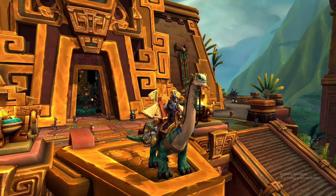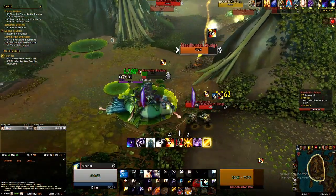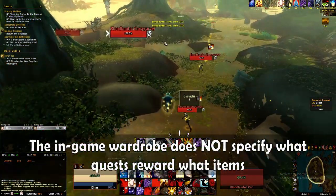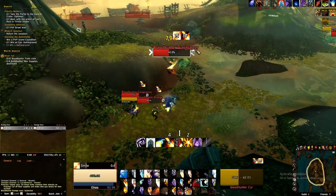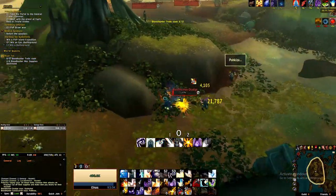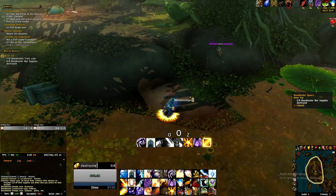If you're looking to save some gold, you can go after items that are rewarded from completing quests. Sadly, the Appearances tab does not list what quest an item comes from, just that it comes from a quest, so you're going to have to look up the exact source online. I think a lot of the quest reward items are lower quality than the raid and world drop items, so I mostly stay away from them, but if you see something you like, it shouldn't be too hard to figure out where it's from and then go and complete the quest.